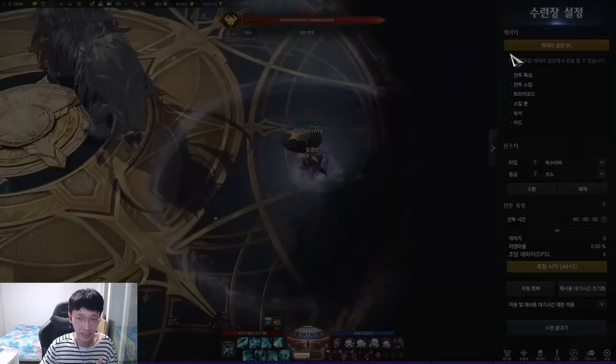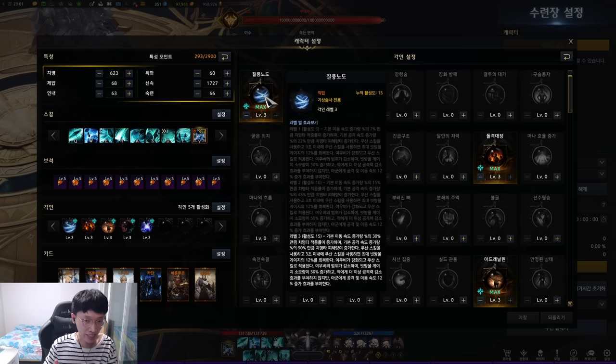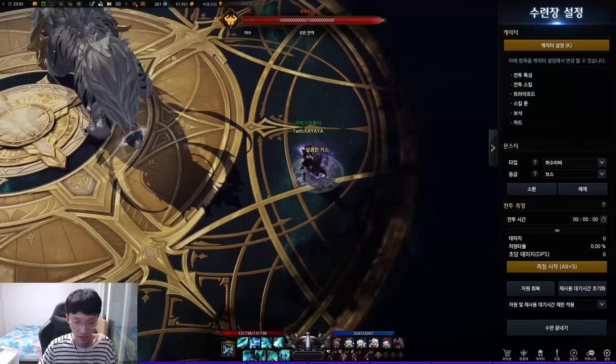That 12% attack speed and movement speed applies to the party — but no longer does the identity decrease enemy attack. It's a give and take. And by the way, the 12% attack speed and movement speed also applies to yourself, the Arromancer.